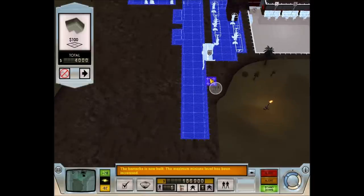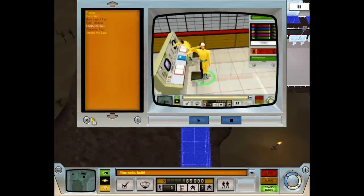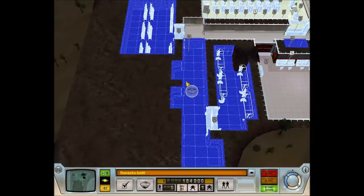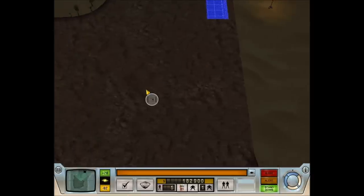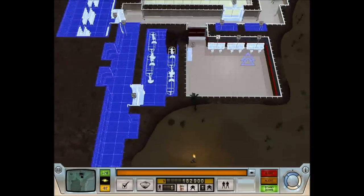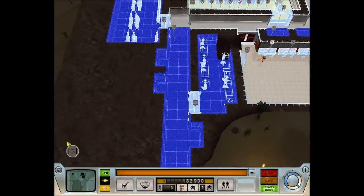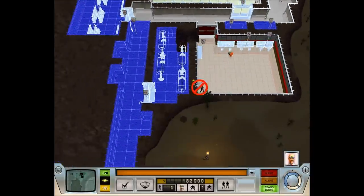We will want to build that there. I'm putting a few more alcoves in here — eventually we're going to use some of them for loot storage. That ought to be enough for now.